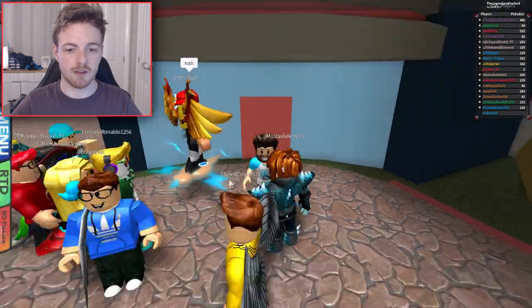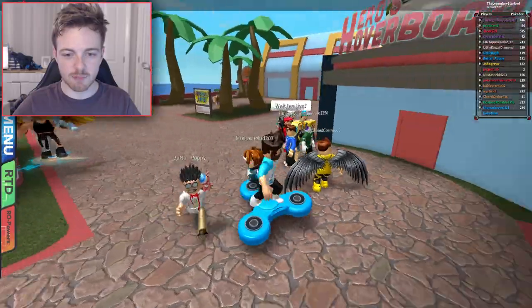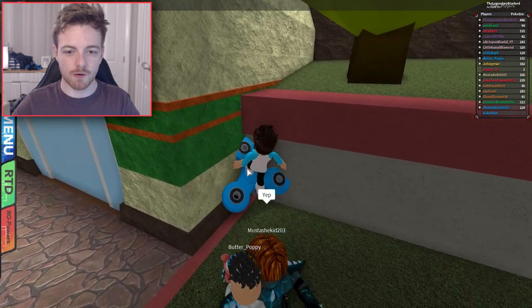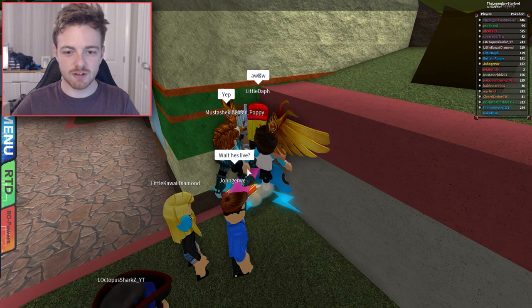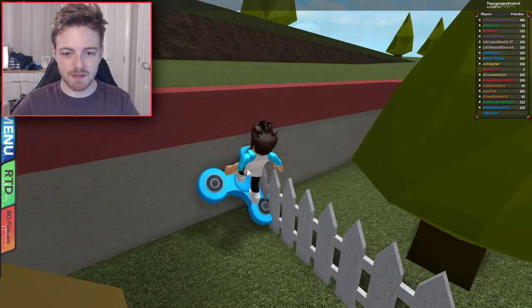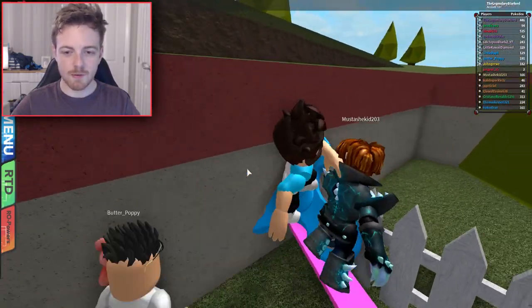So we got the new fidget spinner board, and there's actually something pretty cool you can do with this board. If I get on it right there, you'll notice it's not actually spinning. Why aren't you spinning, fidget board? But if we go into the corner and press the spacebar, we can actually start spinning the fidget spinner board. How crazy is that? Look at me, I'm going like a fidget spinner!